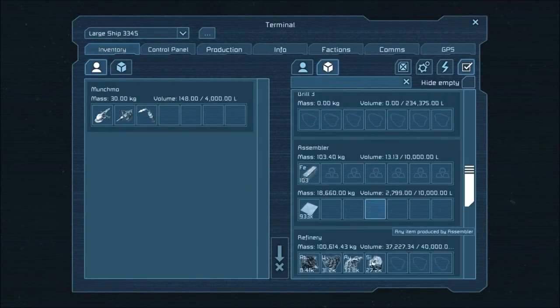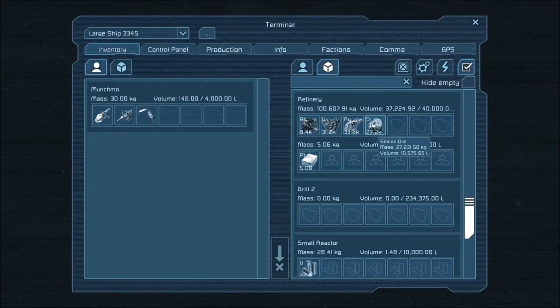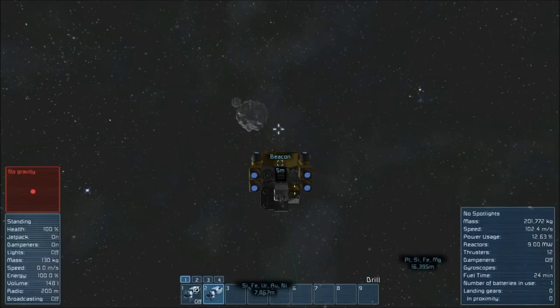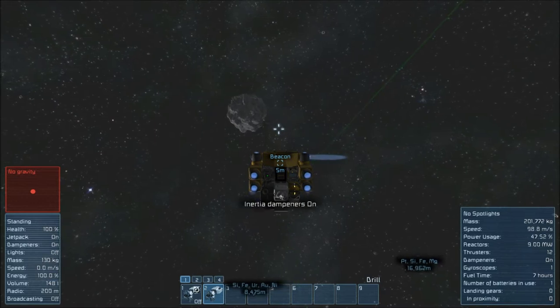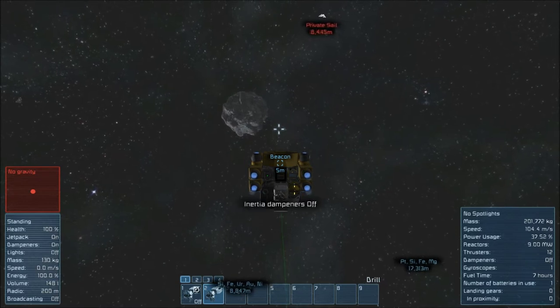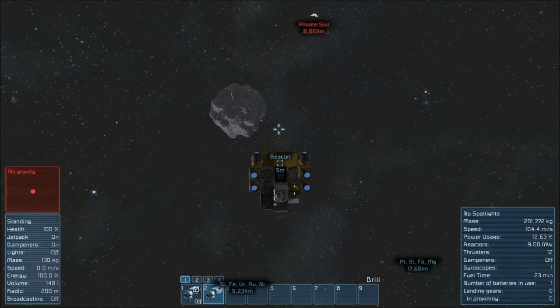As you can see, got a lot of stuff in the refinery here, and we've got some more stuff waiting to be refined. I just like, you know, if I have a low amount of ore of a specific type and the asteroid I'm at has that kind of ore in it, I feel that I should pick it up. Oh, a pirate sail, but we're heading away from it. Not a big deal.